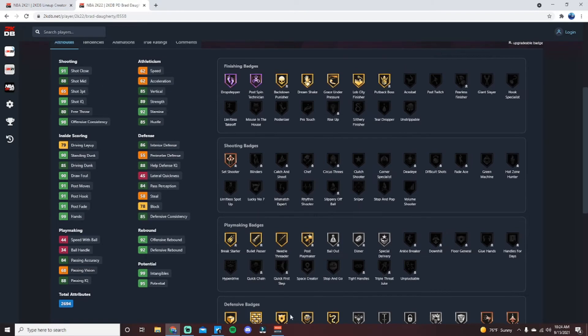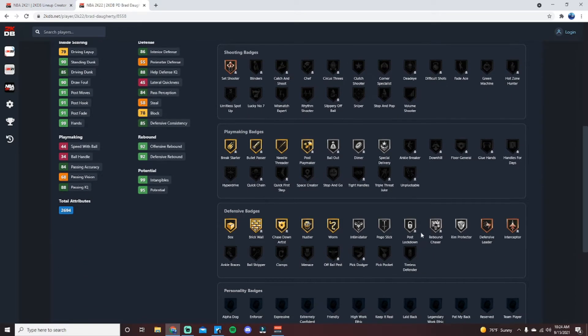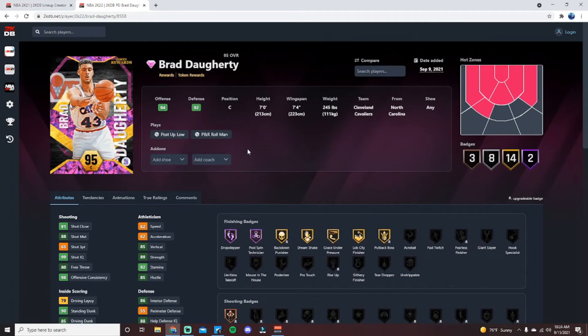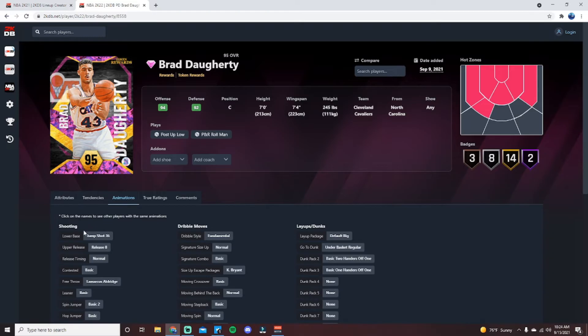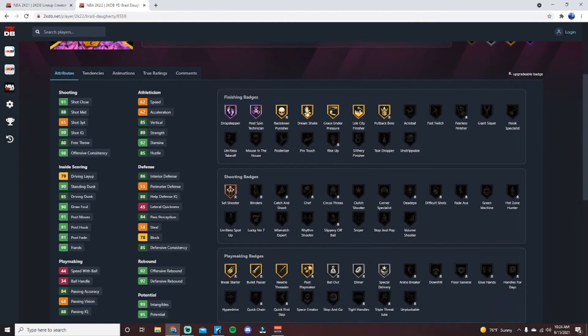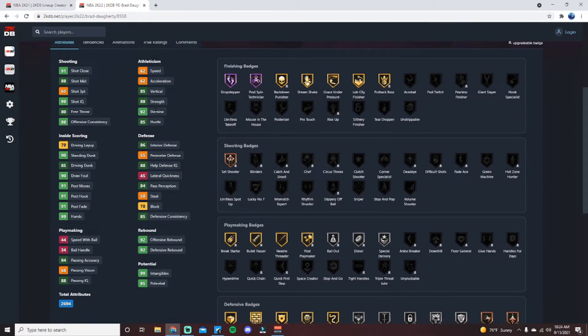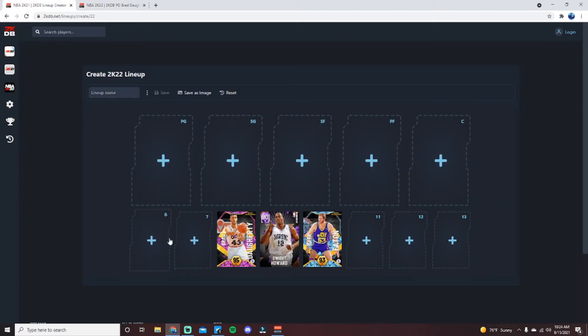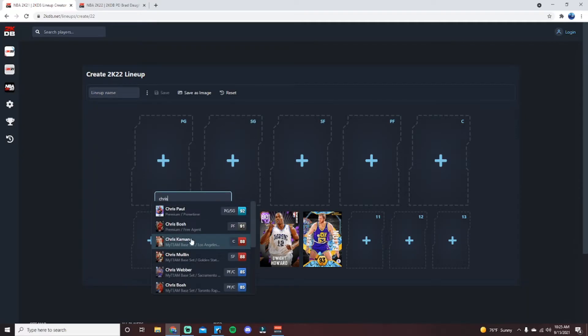Defensively, Brad Doherty comes with gold Chase Down Artist, Brick Wall, Box, Hustler, Worm, silver Intimidator, Pogo Stick, Post Lockdown, Rebound Chaser, Room Protector, plus bronze Defensive Leader and Interceptor. He also has silver Dimer, silver Bailout, and gold Bullet Passer — an underrated badge that speeds up outlet passes, making it much easier to get that corner shot off without getting contested. Just a very well-rounded card with some mid-range shooting ability.